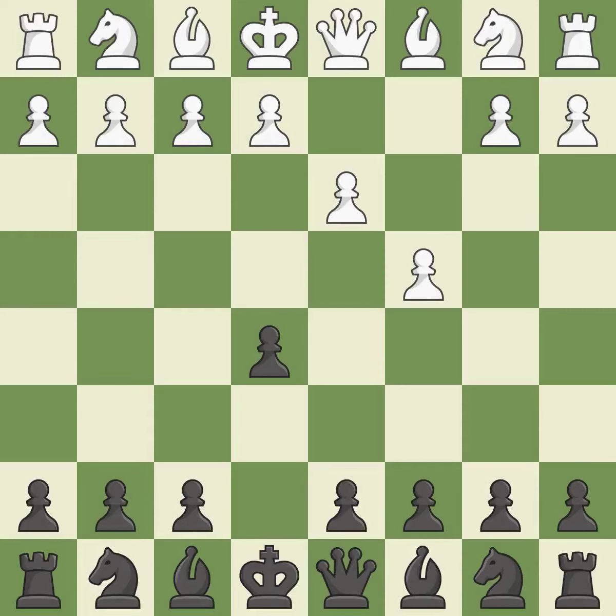This misses a much better move — it is a mistake. That was a free pawn — it is best. This is the strongest option — it is best. Takes back — it is best. This forks multiple pieces — it is best.